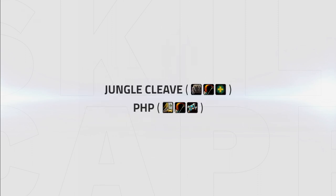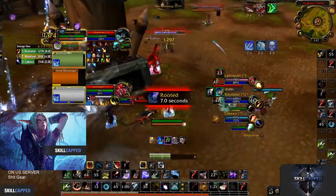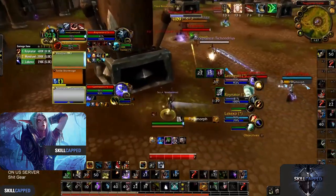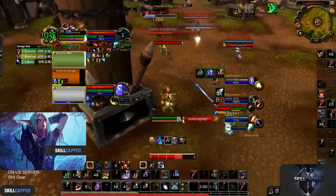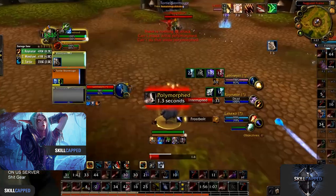The best comps for Beastmastery Hunter are Jungle Cleave and PHP. Jungle Cleave is an aggressive comp with good CC, good burst damage, off-healing and a lot of spread pressure if you want to cleave multiple targets down at once. Both Hunter and Feral Druid have a lot of mobility to connect onto most targets, so keeping up pressure as this comp is fairly easy.